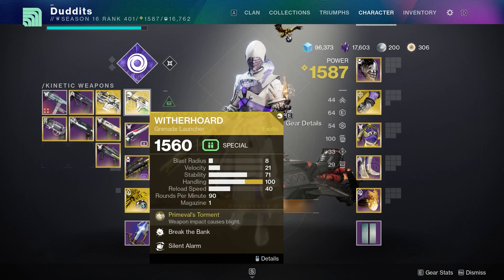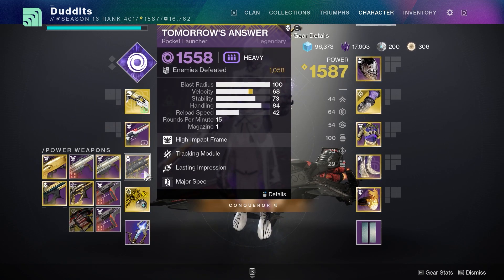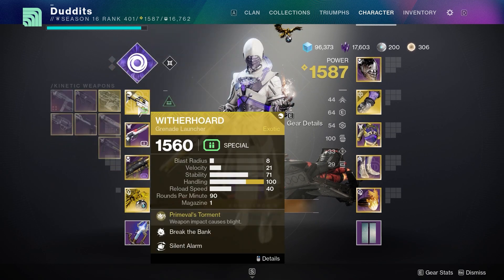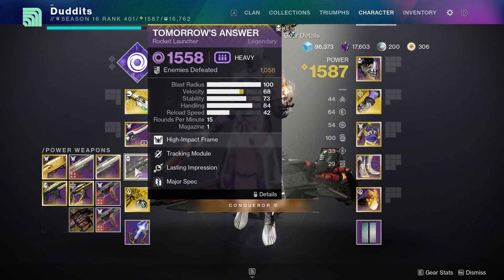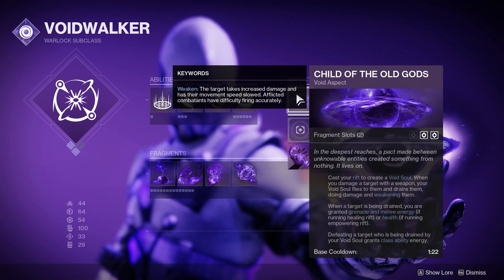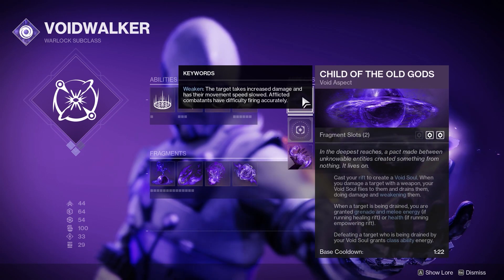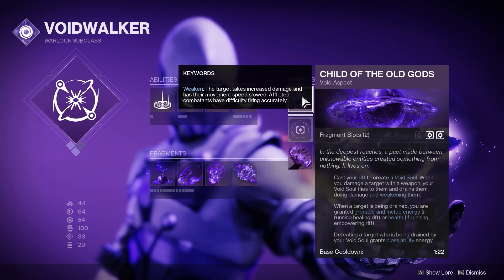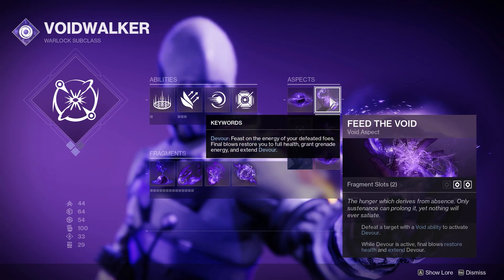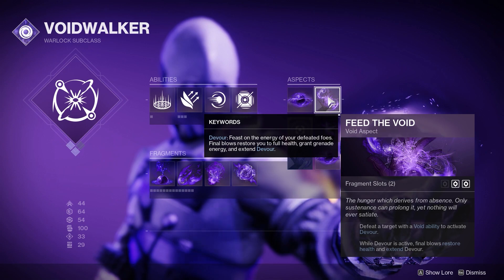The reason I like the slower bomb is while it's traveling towards the boss or a group of ads, you can put a Witherhorde down at the same time and probably a rocket launcher before the Nova Bomb gets there. If you time it right, you can get your Nova Bomb damage, Witherhorde damage, and Tomorrow's Answer damage all at the same time - it's pretty strong. For aspects, I'm running Child of the Old Gods: cast your rift to create a void soul that drains and weakens enemies.